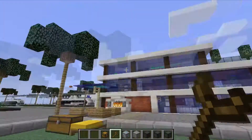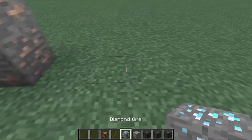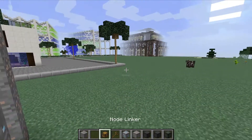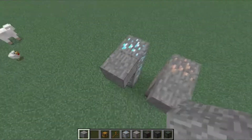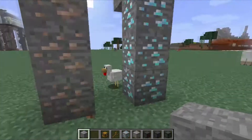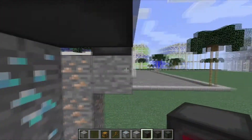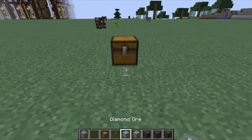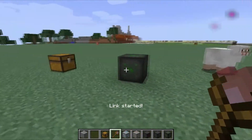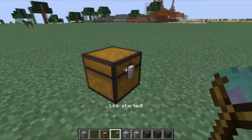Let's quickly show how the extractor and destroyer work with ores. I've got two kinds: diamonds, which when destroyed will give you diamonds directly, and iron, which will give you iron ore that you then have to smelt — that's the difference. So I put the destroyers here to destroy these ore blocks, and I need a chest and an inserter. Then I link the destroyers to the inserter.